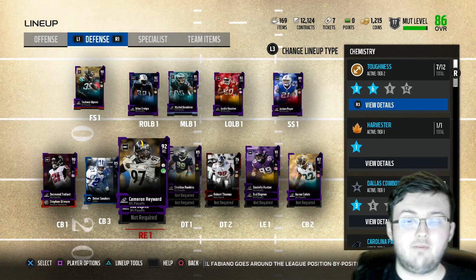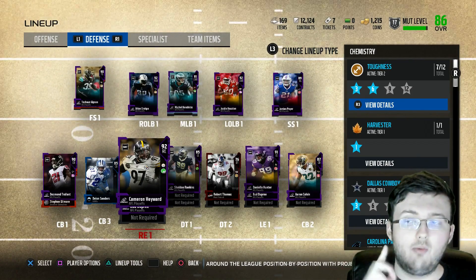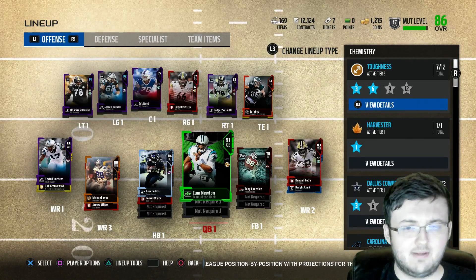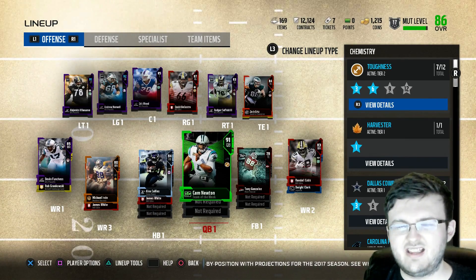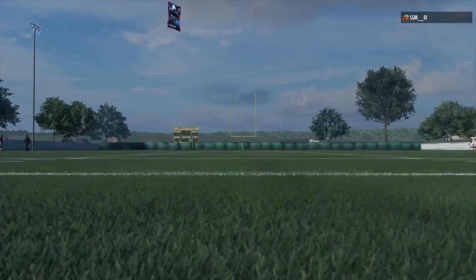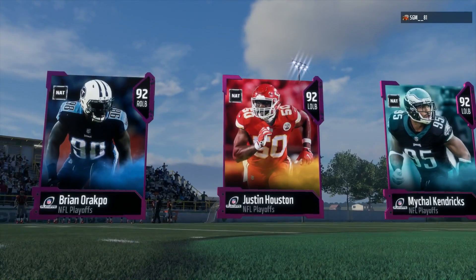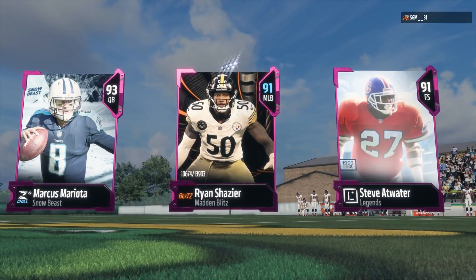Let's get right into the gameplays for today with this No Money Spent squad. We got two gameplays with the whole entire squad — as you can see, with all the playoff elites and legends without Cam, with Drew Brees in the system. Let's see what we can do. Now getting into the gameplay, this is our squad and this is going to be our opponent's squad. By the title of this video, you can tell one of these two gameplays is going to be a complete blowout.